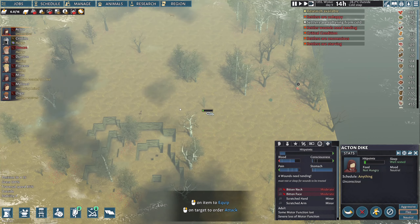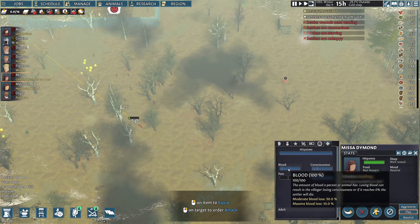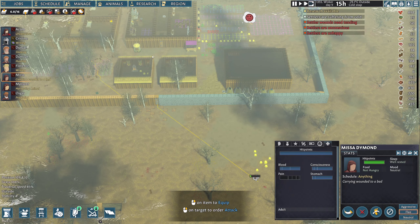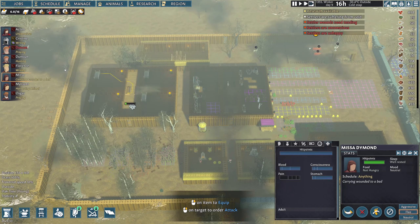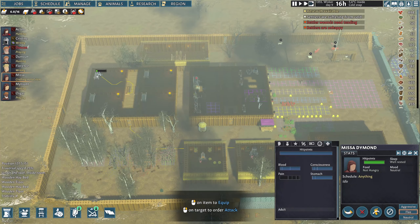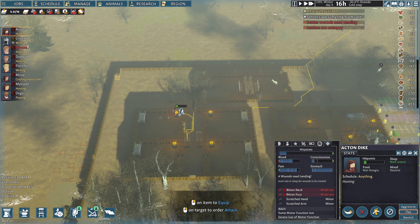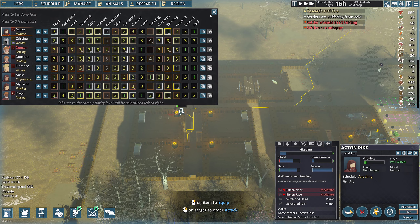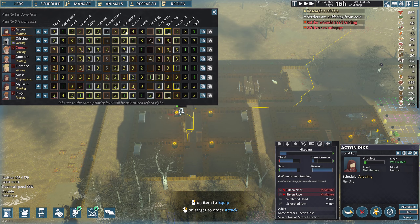It looks like we're going to even just melee it to death. I don't understand why we're not hauling - we should be hauling this stuff to the stockpile. Apparently nobody is taking the time to haul and harvest. Whoa - Acton, you are in critical condition. What is going on with you? Bitten face and bitten neck - that is not good. Get him back. He still has blood, but he's losing blood.